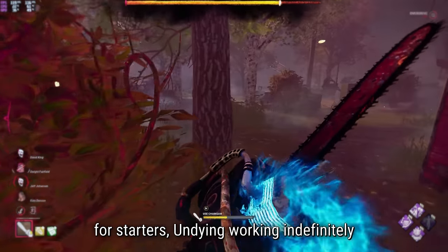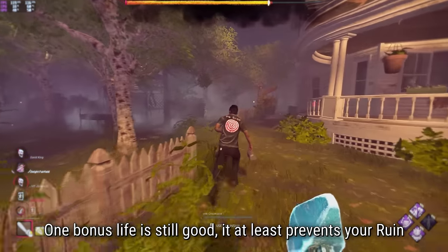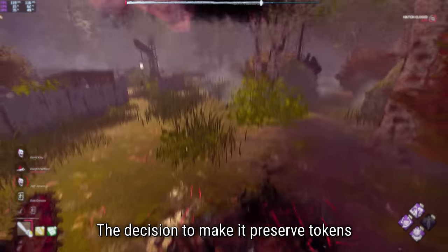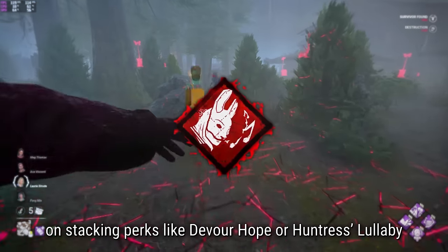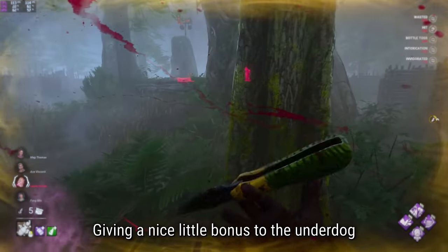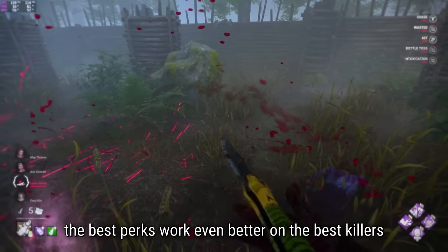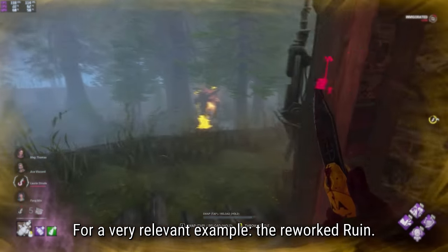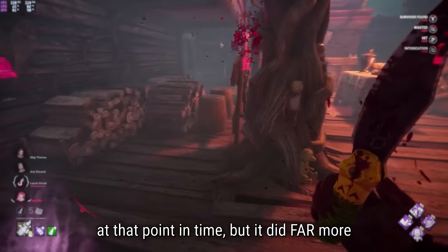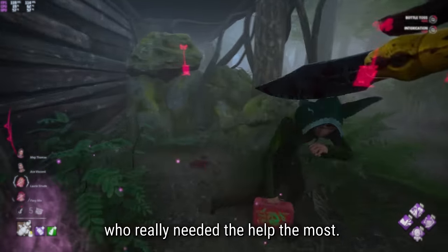These ended up being really great changes. Undying working indefinitely until there were no more totems was just ridiculous - one bonus life is still good, at least preventing your Ruin from getting insta-cleansed at the start of the game. The decision to preserve tokens on stacking perks like Devour Hope or Huntress's Lullaby was a nice boost to encourage playing with less popular, non-meta perks. Too many times we've seen the best perks work even better on the best killers than they do the weaker ones - for example, the reworked Ruin was the best slowdown perk but did far more for top-tier high mobility killers than for the weaker low mobility killers who really needed the help most.